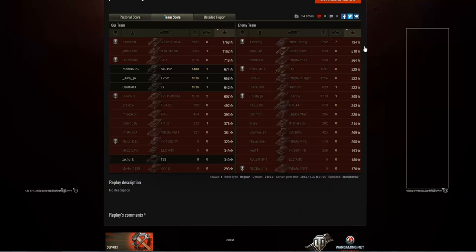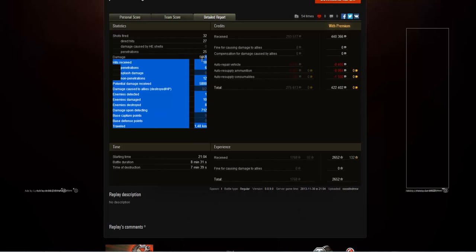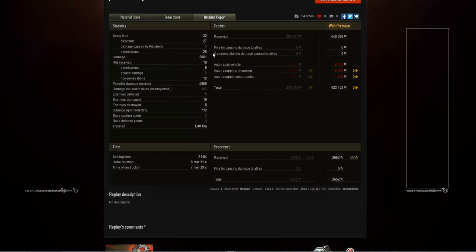The Rheinmetall Borsig Waffenträger on the enemy team played an amazing game, nearly getting a Radley Walters but ending up on the losing side — really tough luck. In the detailed report, Austin Drew fired 32 shots, of which 27 hit and 25 penetrated — a really good ratio enabling 5,000 damage. That's a result I wouldn't be ashamed of even in a tier 10 heavy or a Foch 155.